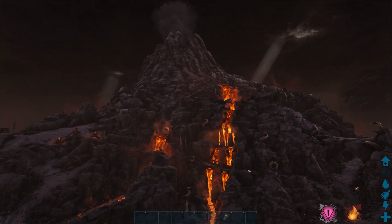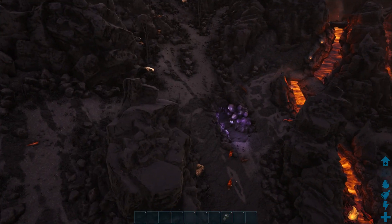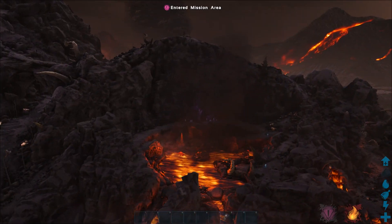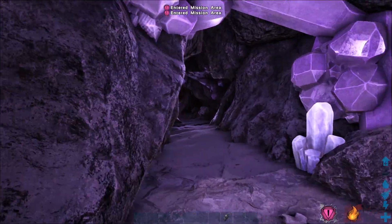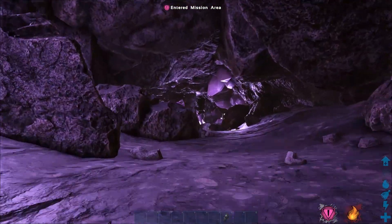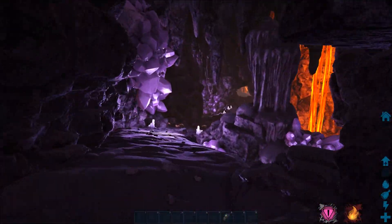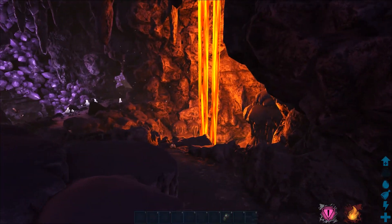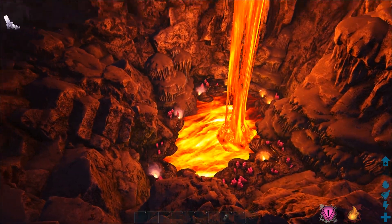Now we're in the volcanic biome looking for magmasaur eggs. You want to look out for those purple entrances - fairly easy to see, with purple crystal around the entrance. Go inside and that leads you to the centre of the volcano. Keep following the tunnels; you might have little caves off to the side where you can get some red crystal.